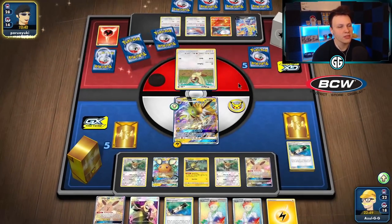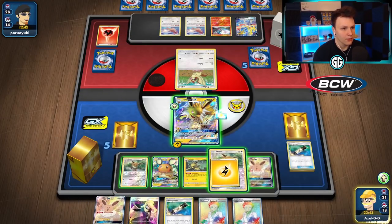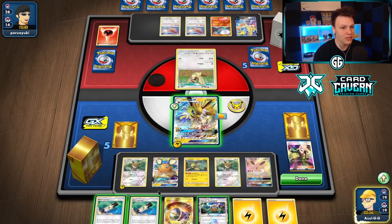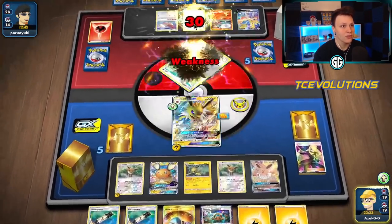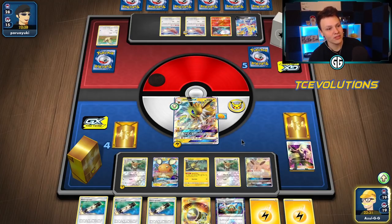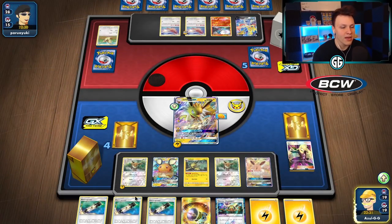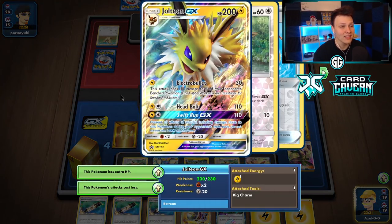Attaching to this Eevee and playing Cynthia. With two E Powers left in the deck, if we get Flareon and Jolteon we can Electro Bullet to knock out the Baby Blacephalon and also knock out this Pidgeotto. We're short a Jolteon GX and Flareon right now. We can still take a knockout with Baby Jolteon if we have to next turn. We also don't have Vaporeon out, so this Jolteon only has 230 HP — not a whole ton.